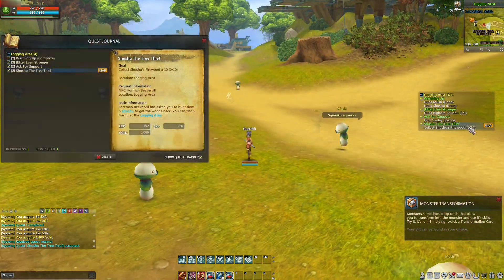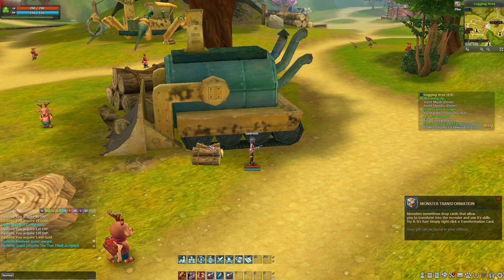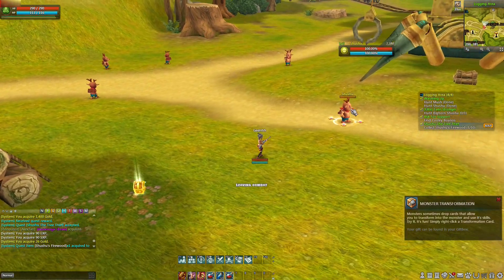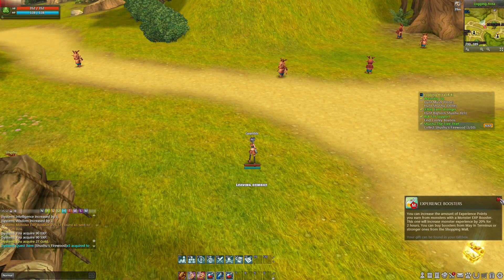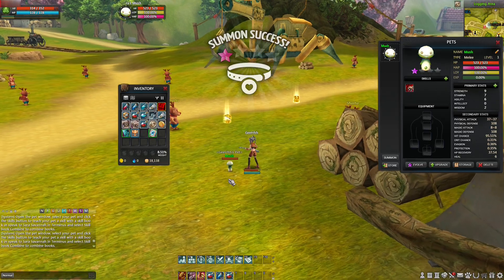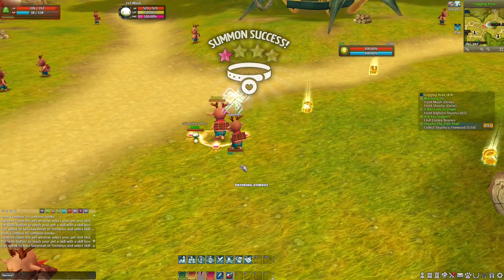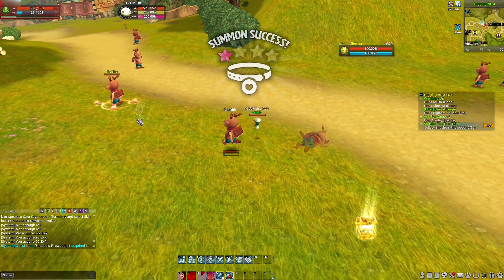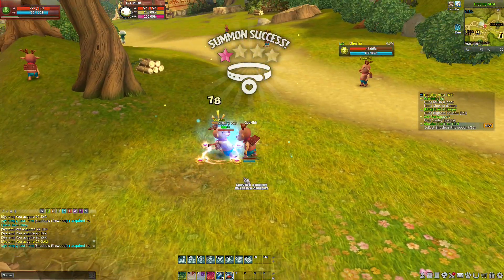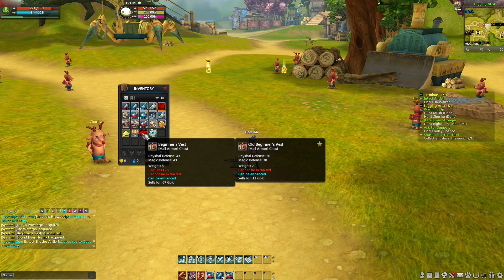Now we need to collect Shushu's firewood. How can we collect the firewood? Maybe if we hunt some Shushu it's gonna give us firewood. We're gonna have to hunt Shushu and then it's gonna give us some firewood. We leveled up — experience boosters. Let's get more firewood. This Shushu keeps running away. We got a pet mush. We became a Shushu. Let's test it out — it's strong. We can use the transformation cards to fight — this is interesting. We got a beginner vest but we can't wear it. We're done with the firewood.